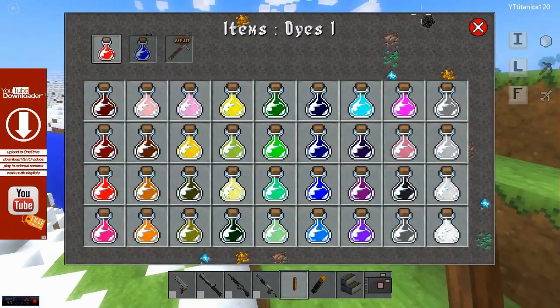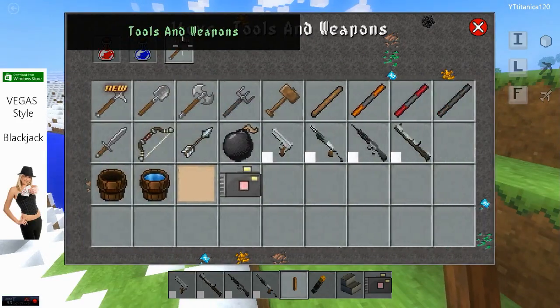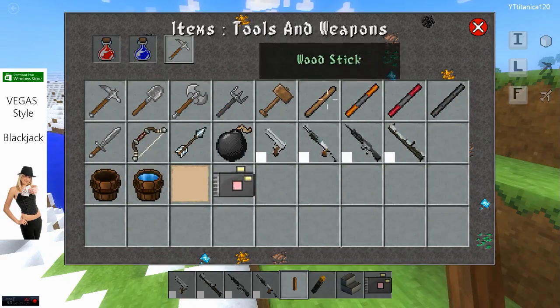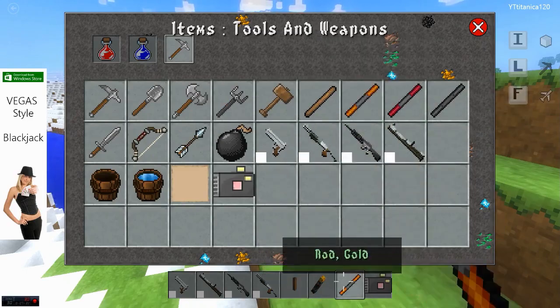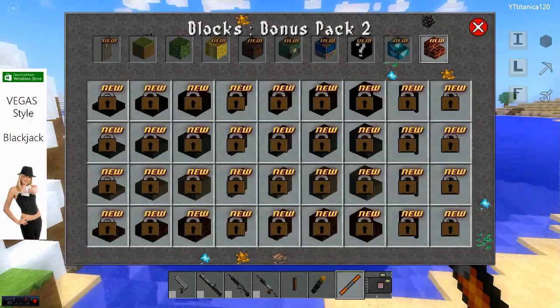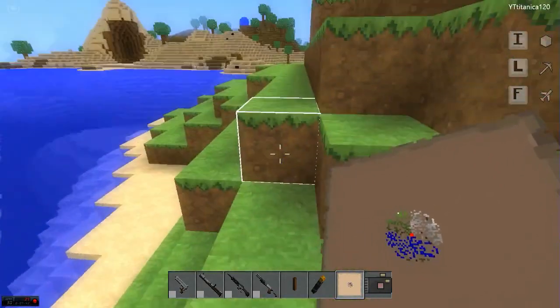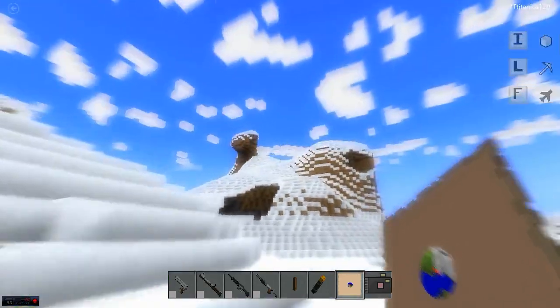There's a weapon menu and a potion menu — those are the dyes, the potions, and the weapons and tools. It's pretty cool that they kept the bow and the sword. They've got a rake in the game, which is funny, a hammer, a wood stick, and rods. I checked the rods out — looks like they're doing nothing. There's also a magic map.